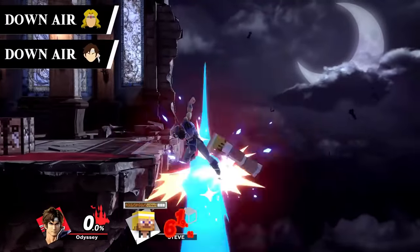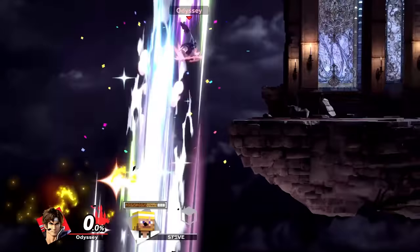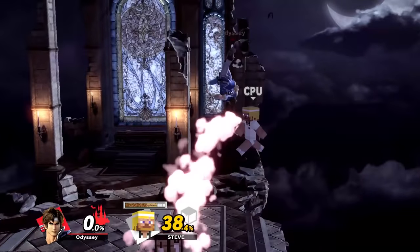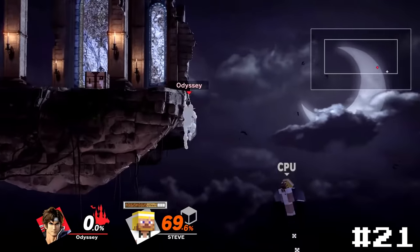Simon and Richter's down airs are the final two stall and falls that bounce off of the opponent. I like these more than Greninja because I like the angle they fly in better, and the animation makes this move look way cooler and more powerful. I'd definitely go for this one way more than I should, but I greatly enjoy using it. Simon's will go at 22nd because Richter will always be better than Simon, so Richter will take 21.